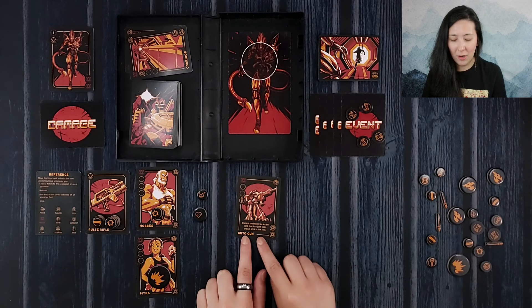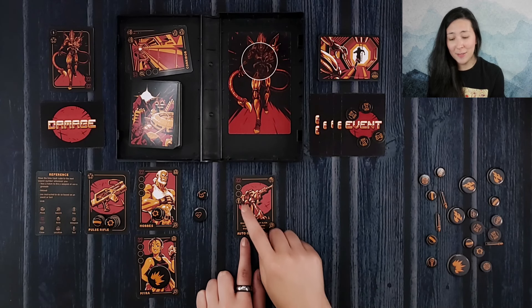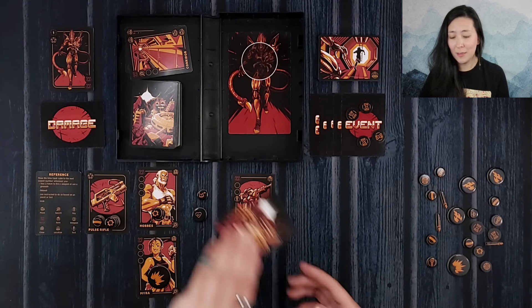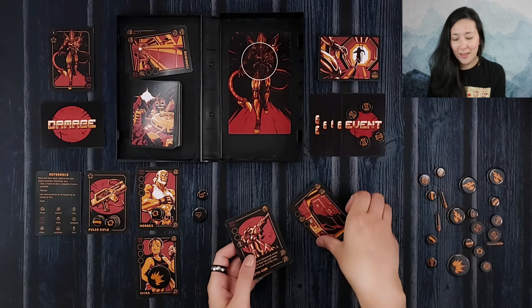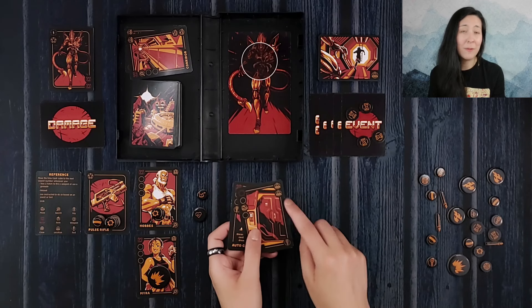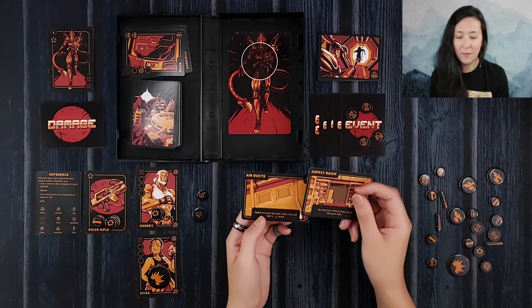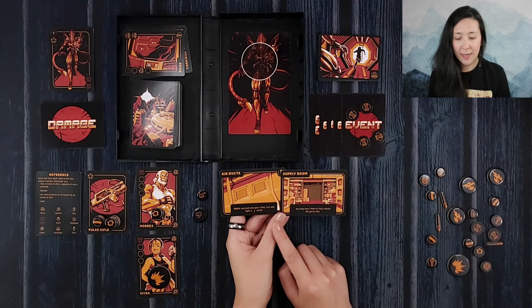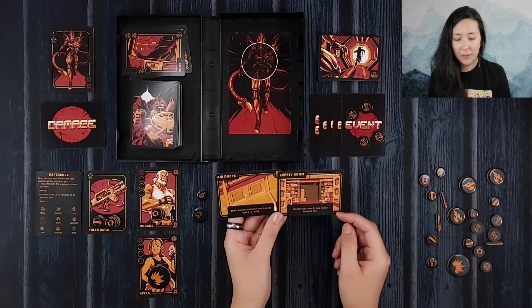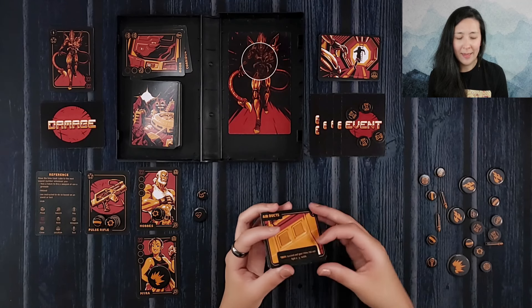Let's continue searching. We have an auto gun — we can discard it to discard an alien card that has just been drawn or is in the row. It also has a key, so we might be able to unlock a location like a door. We're going to go ahead and do that, using the key to unlock the door, which provides two location icons. That means we're going to take the top two cards off the location deck and choose one of them to resolve. With the air ducts, we can succeed and gain one time, or we fail and fight a level one alien. Alternatively, we can lose one time to fully reload the pulse rifle. I'm going to try my luck at the air ducts.